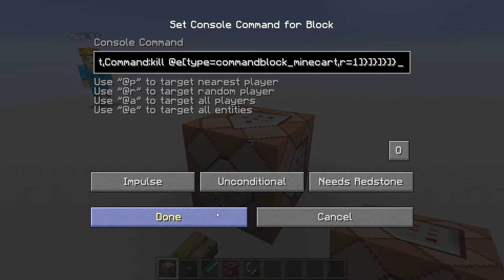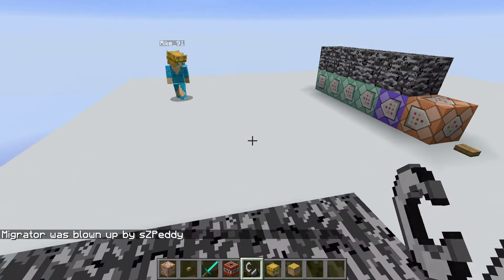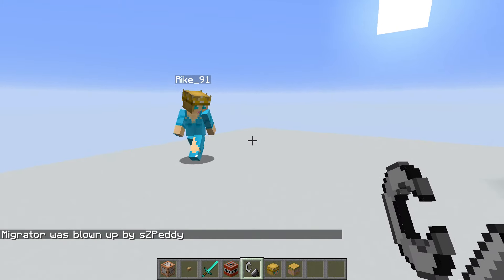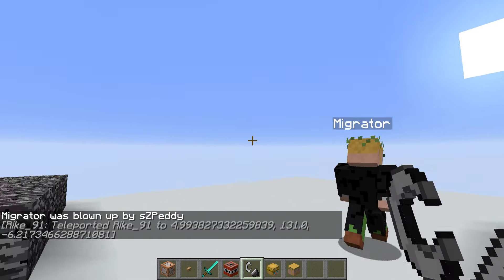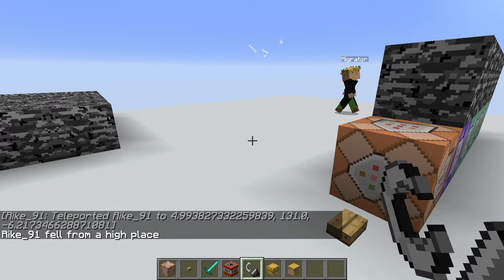Rico's skull is now over here, and that counts for every kill that the server counts as a player kill. For example, if I blow Migrator up with TNT, I get his skull as well. But if a player dies by fall damage, the skull won't be dropped because there's no player kill involved.